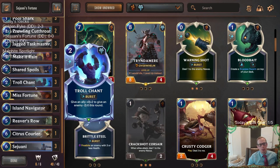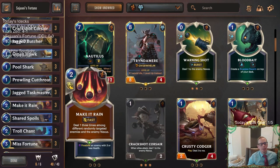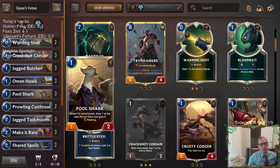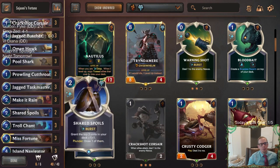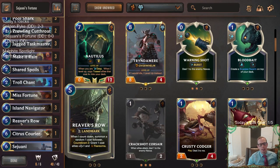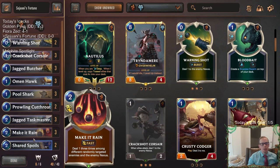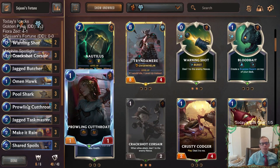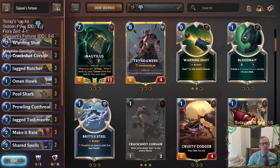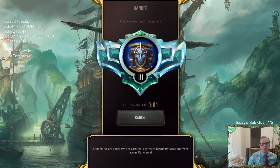We'll have some Troll Chant to help protect our Misfortunes, and then Sejuani at the top end — that's kind of about it. We've got two-mana Make It Rain, Shared Spoils for card draw, Pool Shark for card draw, and we're going to be attacking. Citrus Courier also can heal and allow us to attack again. Let's go ahead and give it a try. We're calling it Sejuani's Fortune, a different version of Misfortune Sejuani aggro, focusing on the one-cost allies. We'll play five games in ranked.